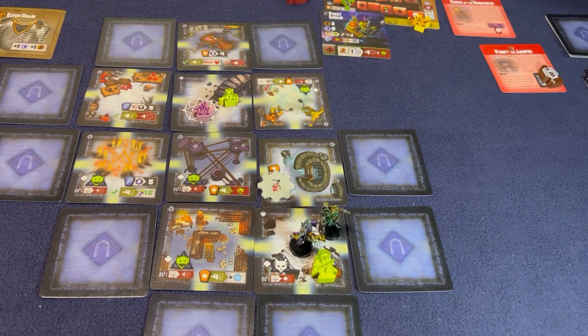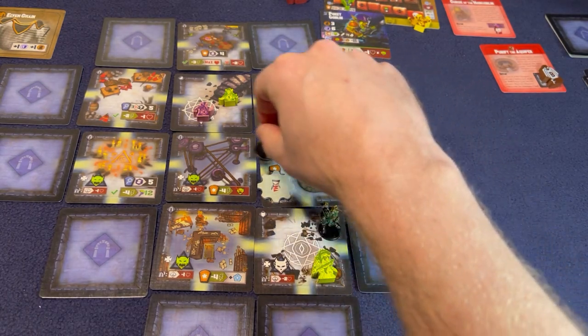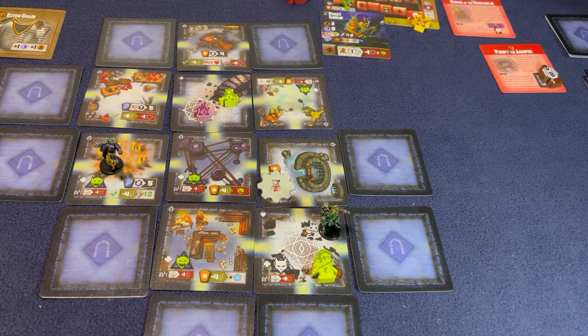Before Zazili ends his turn, he's going to run away so he doesn't die - one, two, three steps that way. The Troglodyte doesn't attack him, Pokey won't attack him, so just Mixy will attack him.